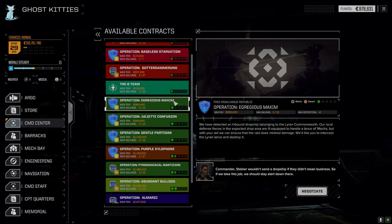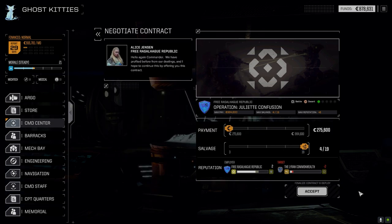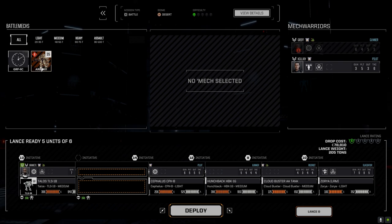The mission I want to take today is Juliet Confusion. They finally tracked down Lyrran terrorists responsible for a deadly attack on one of their facilities — there's only two of them, but they're extremely heavily armed and very dangerous. I want to go check this out just to see what we're up against. We have range, so we're going to try and utilize that as best as possible. Hopefully these guys aren't too heavy at one skull. Let's max our salvage — hopefully we can get a mech out of this.